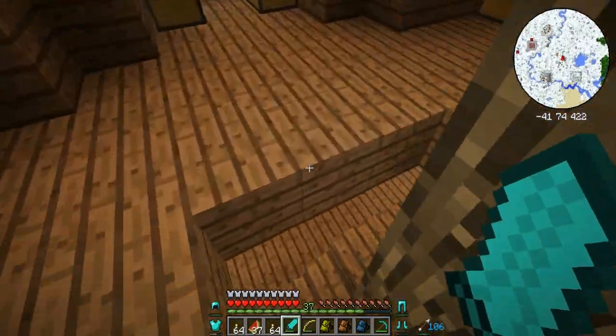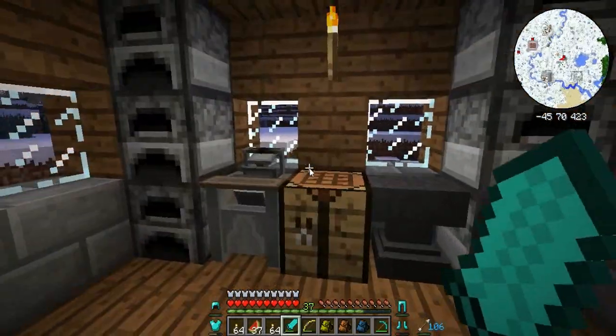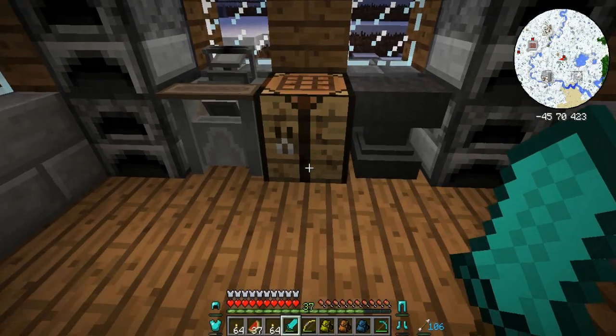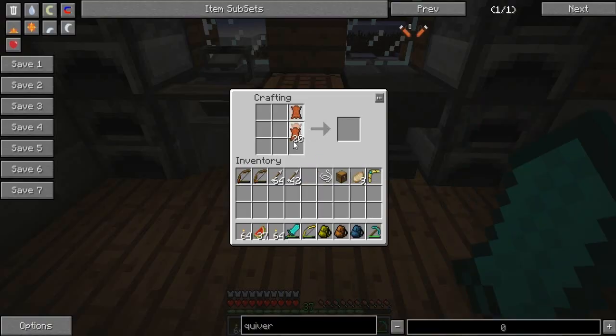Let me just check the recipe on that — I can't quite remember it. Right, so it's leather in a U shape, a chest, and then string. That shouldn't be a problem. So we've got a bag, and then I think it's a bag and an arrow like that. Awesome, so we have a quiver!